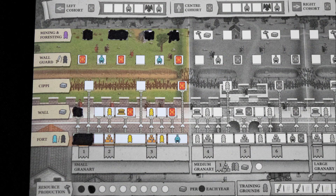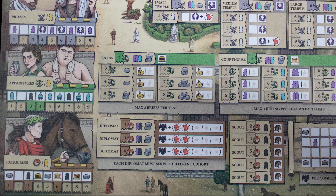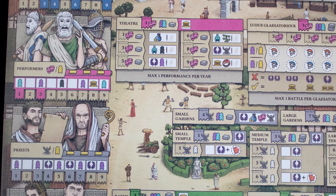At game start you can only build in the starting box — to open up the next area you need to build the medium granary. You also can't build your wall or civic tracks past the fort track. The cohort icon builds your cohorts, which are important for defending the wall. The other sheet has the five different citizens and their buildings — in general they work the same way: place a citizen to advance the track and claim rewards.